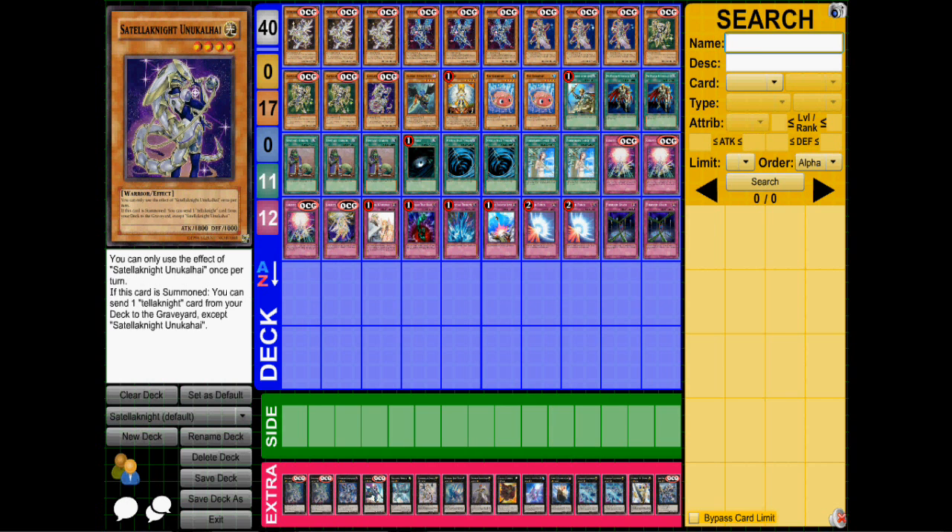Then we have one of him — I can't even try to pronounce his name. Pretty much when he's summoned, you can send one Satellarknight monster from your deck to the graveyard except for himself, so it adds more Satellarknight capabilities and an extra target for Deneb and Vega as well as Altair. As more come out, and I'm sure there's going to be better Tellaknights, he's probably going to be taken out as future support comes out.